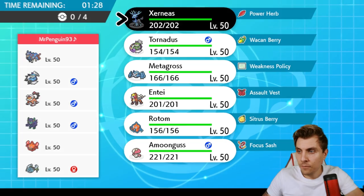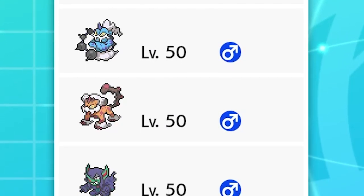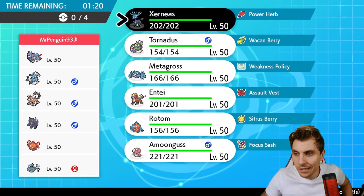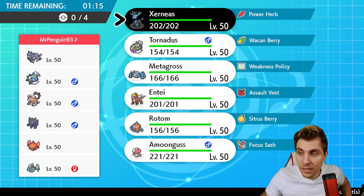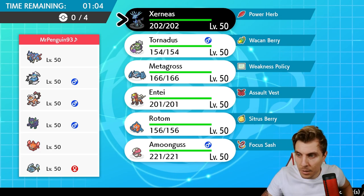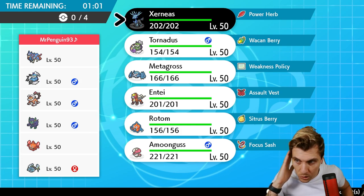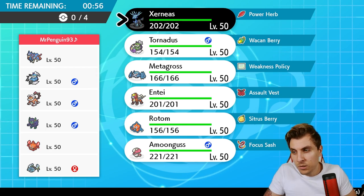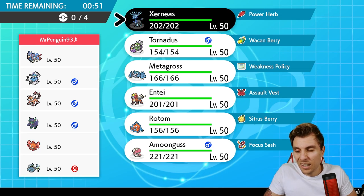First up in Game 1 we have a Zacian, Thundurus, Landorus, Grimmsnarl, Rotom-Heat, and Araquanid team — pretty standard-looking Zacian team until you get to the Rotom-Heat and Araquanid. Rotom-Heat is a really good utility pick with great synergy with Zacian, has the Ground immunity, and can switch in on things threatening Zacian. The Araquanid gives a Trick Room check if needed and can play off speed control from Scary Face, Thunder Wave, and Airstream from the Genies.